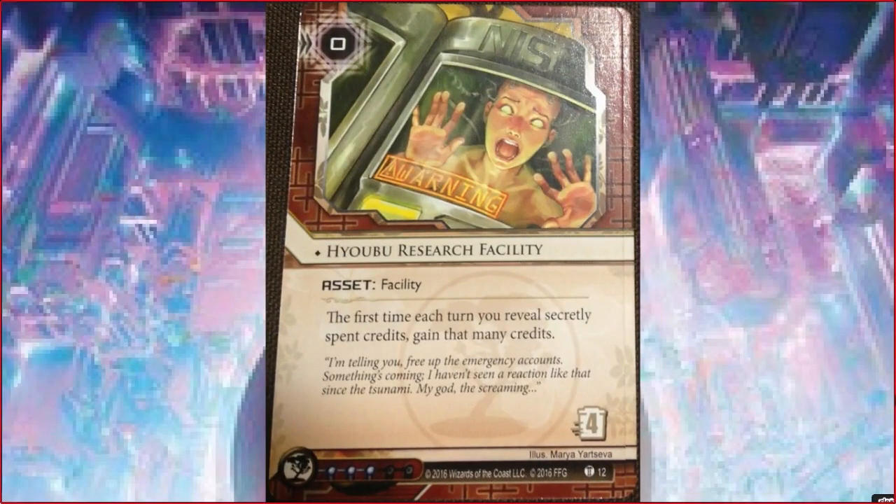Moving on to Jinteki. Hyobu Research Facility - the first time you play a psi game, you regain the number of credits you spent on that psi game. It's a 0-for-4 asset, so it's going to be taxing for anyone to trash it if your name is not Whizzard. I guess it's okay if you're playing Nisei, but there are better econ engines. This is definitely Nisei Division help, but it's not enough Nisei Division help. It just seems like an asset where no one really wants to trash it - it seems okay but underwhelming for a deck slot given all the other economy alternatives.